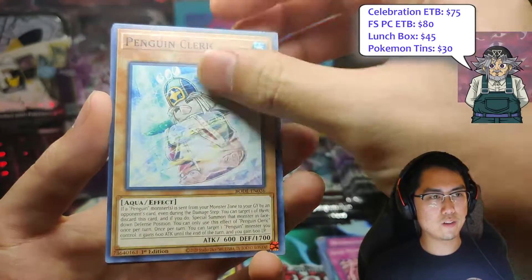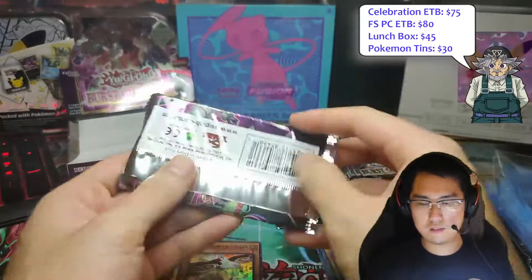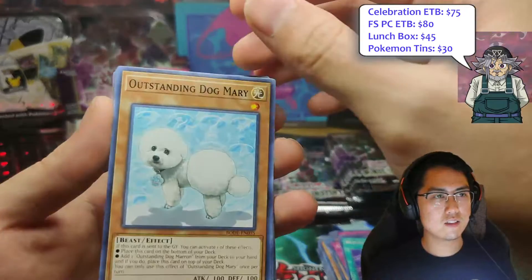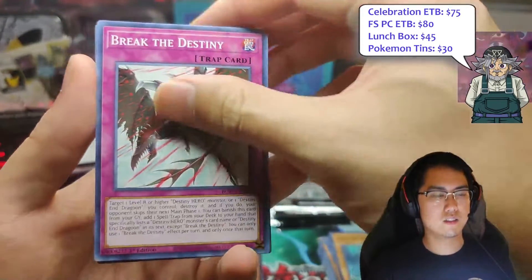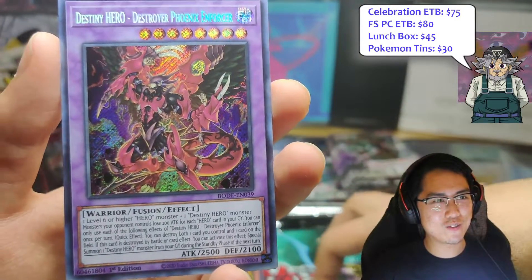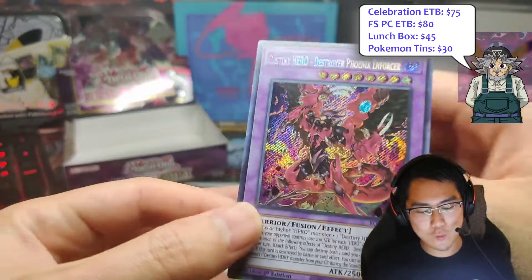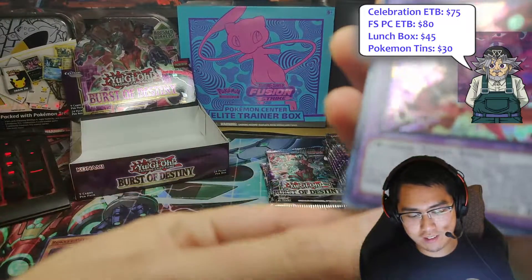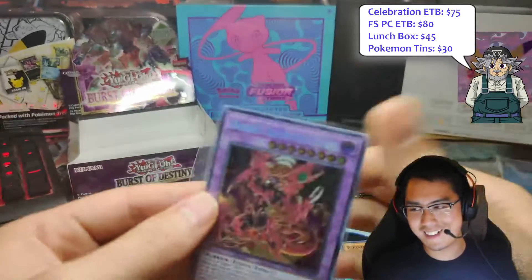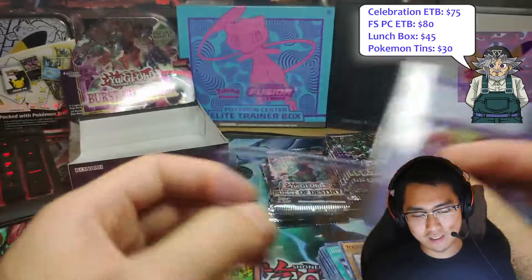Can we get the Destroyer Phoenix Enforcer as well? Oh my god, he hit the Destiny Hero Destroyer Phoenix Enforcer! Dude, this case — what is with this case? Two Ecclesias, two Destroyer Phoenix Enforcers. Like, bruh. What is wrong with this case? I haven't hit a dud one yet, which is good.